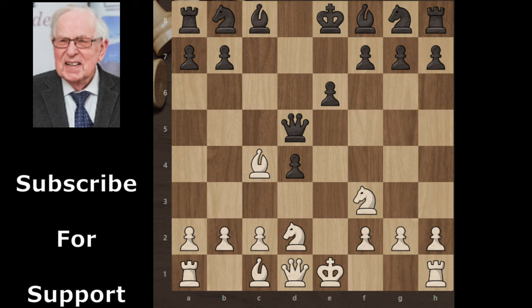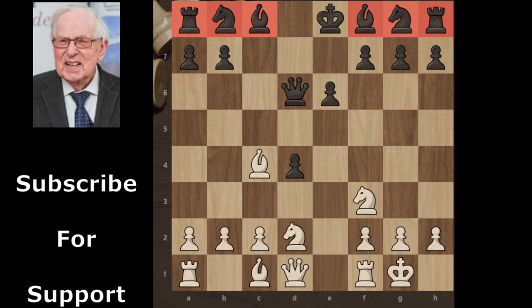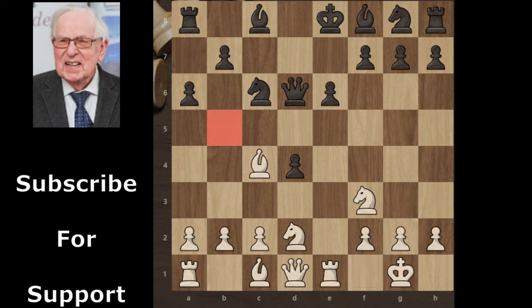Black continues with queen d6, and white castles kingside. You can see that not one of black's pieces is developed, while white's castling is completed and three minor pieces are developed. So black is late for his opening. Black continues with knight c6, rook e1.